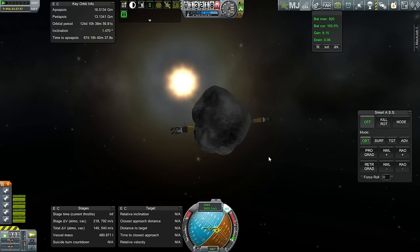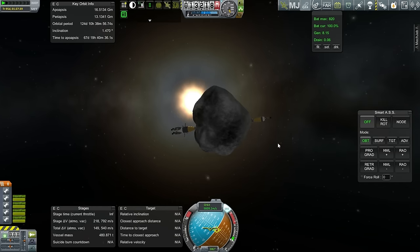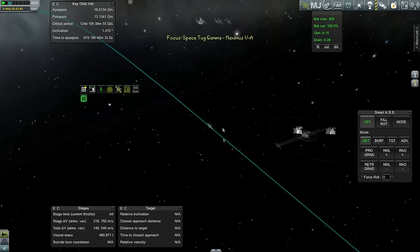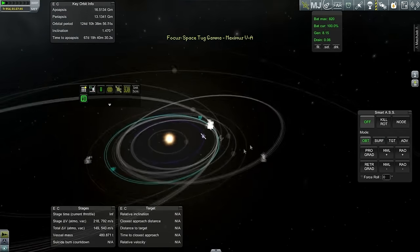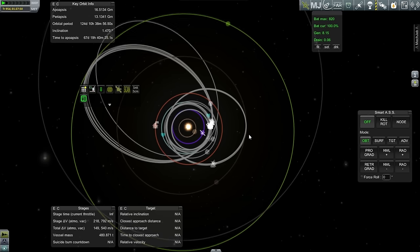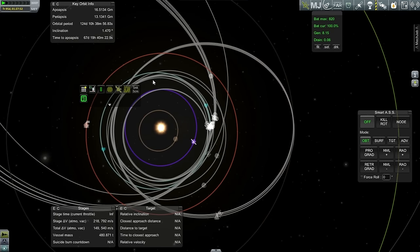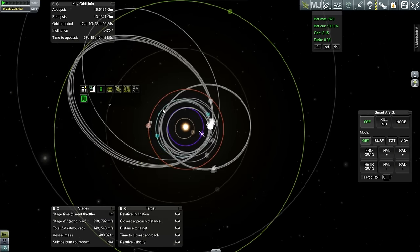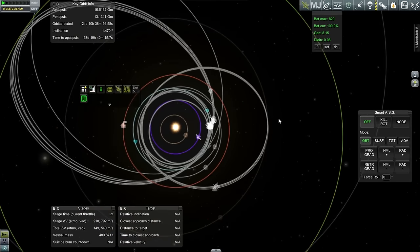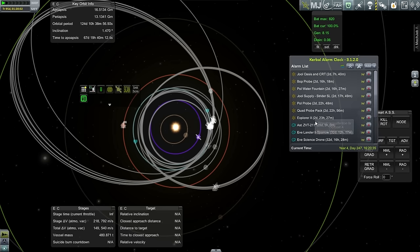Hello everyone and welcome back to my colonization series in Kerbal Space Program 0.90 beta. In this episode we're going to start off where we left off with this asteroid. I'm going to try and make a plot for its exit out of the system and cue up an alarm. There's still a chance we could hit Joule even though we're not at the ideal location, because Joule's sphere of influence is so large. We've also got mid-course plane changes to do.